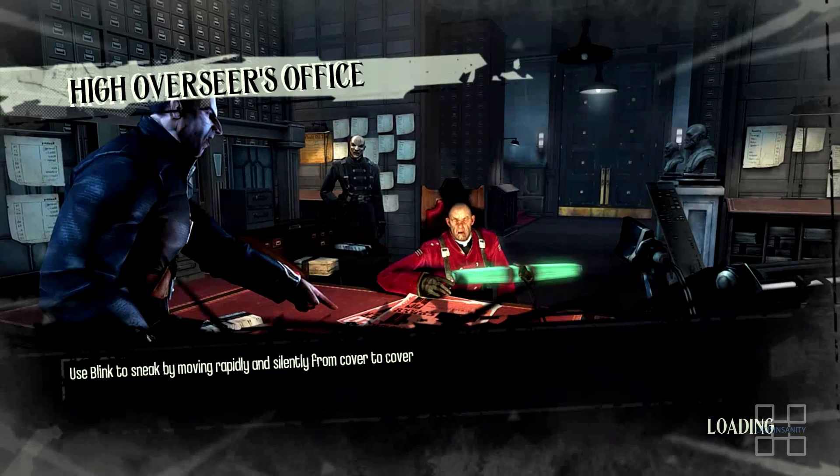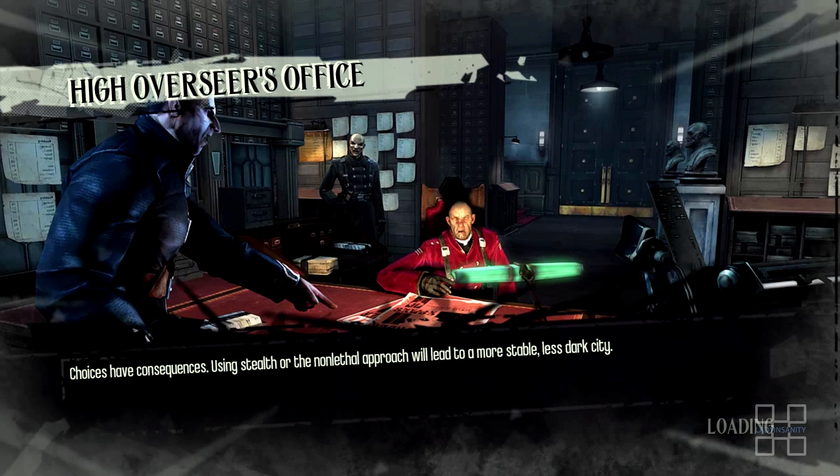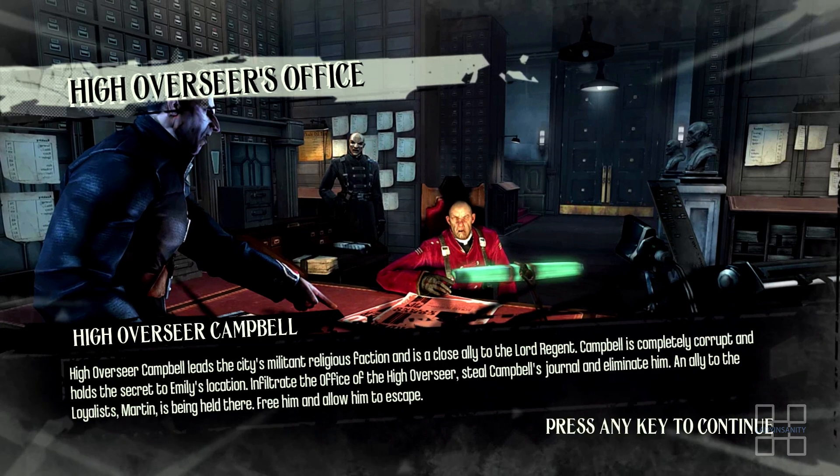Welcome to the non-lethal elimination of target High Overseer Campbell. The following takes place in the High Overseer's office building in Holger Square. Spoilers ahead. There are five total steps.